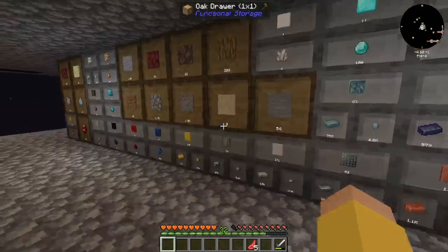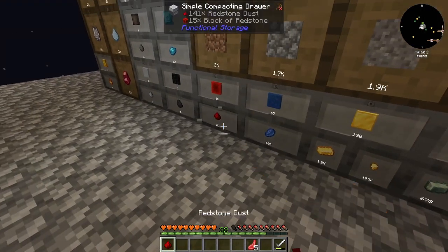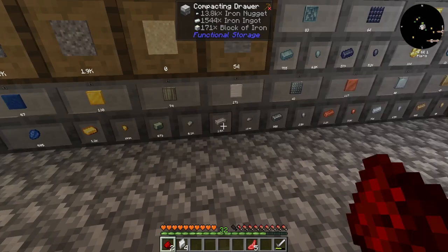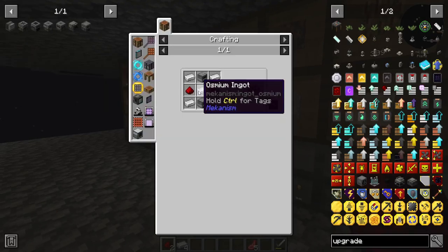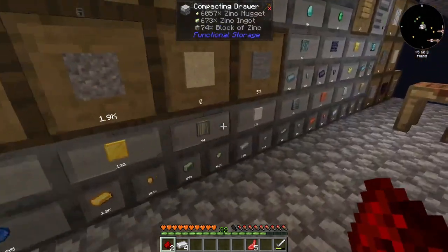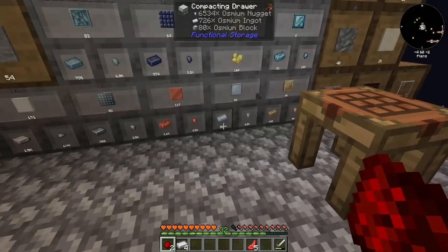Let's make two furnaces. I need two pieces of Redstone, four pieces of Iron, and one piece of Osmium, which is around here somewhere. That's Osmium.